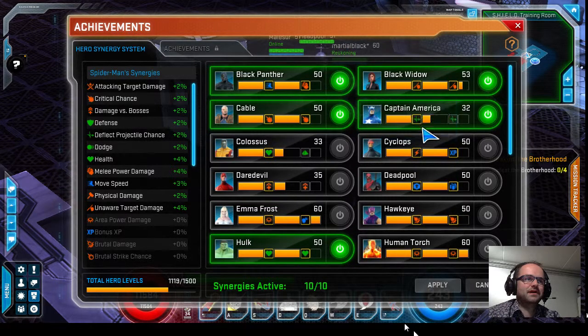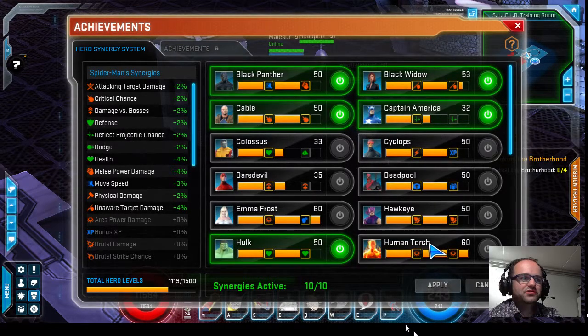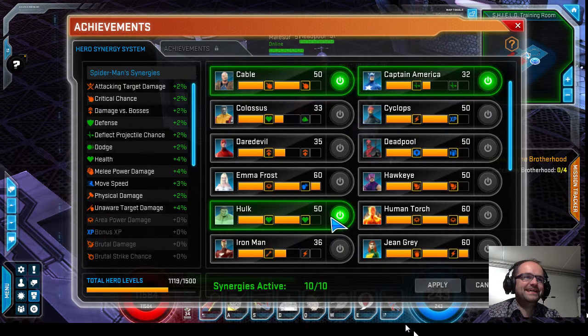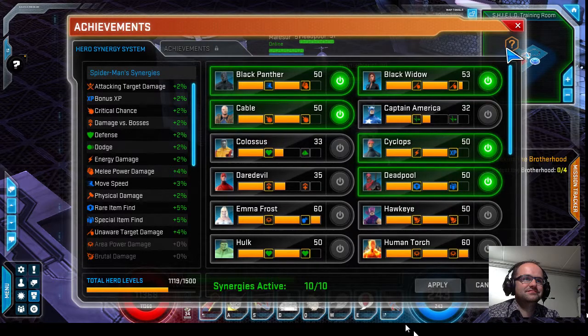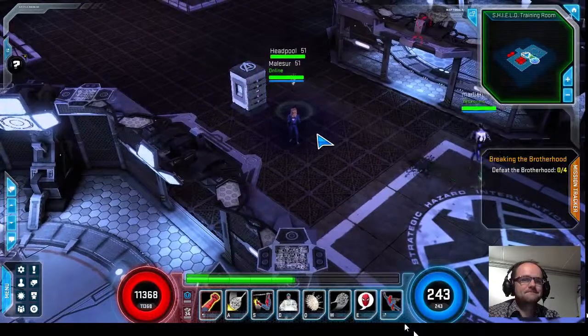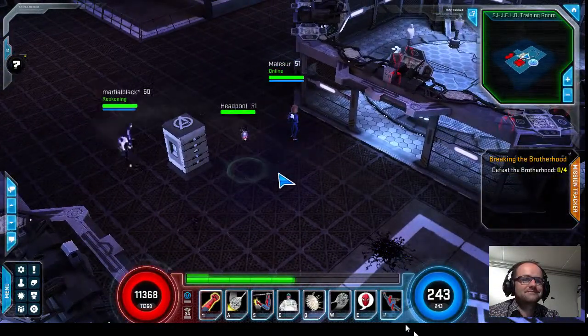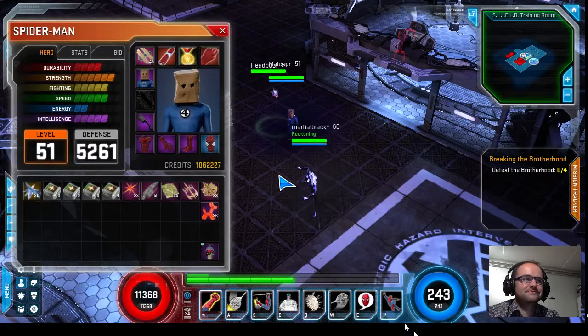It feels a bit wrong to run a proc build on Spider-Man, and also to use your synergies for just one or two artifacts. But that's the way it is. When you have to use six or seven synergies to boost the damage from two artifacts because those two artifacts are that strong — they know it wasn't intended to be that strong, so it may take a while to tone it back, but it's going to be toned back. Don't invest too much into a build built around those two artifacts.